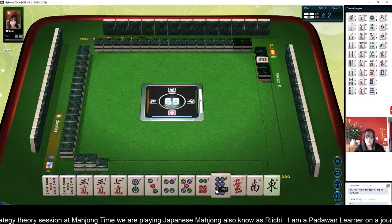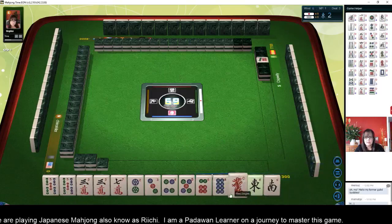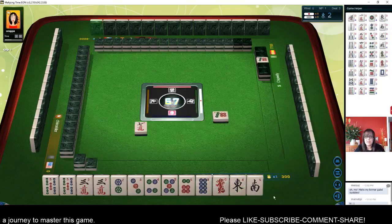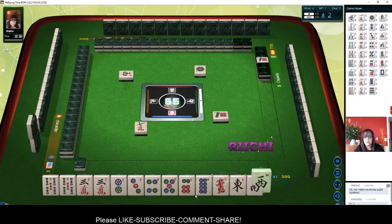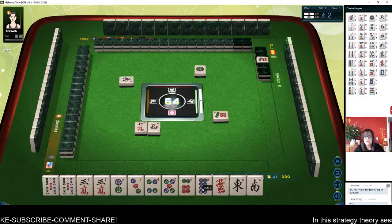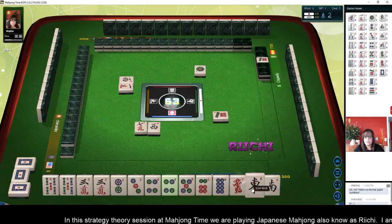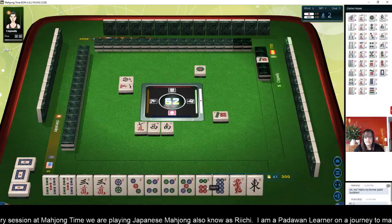Eight dot is Dora, which we have. We've got two pair — we are in an EC. Let's get rid of the seven crack. I'm thinking if we pair up, we might be able to do Toitoi, but that's kind of a long shot because we only have two pair. We do have some potential for a pure straight if we can get some dots. West wind. If we can get a seven dot or a nine dot, we would have potential for a pure straight. One character — there's a four dot now. Let's get rid of south. Two, three, four, four, five, six. Nine bamboos — we have three pair in here now.